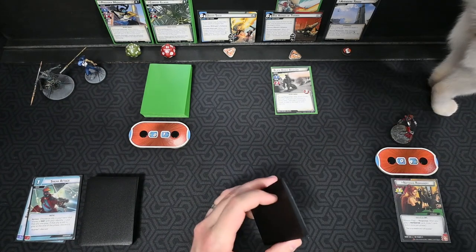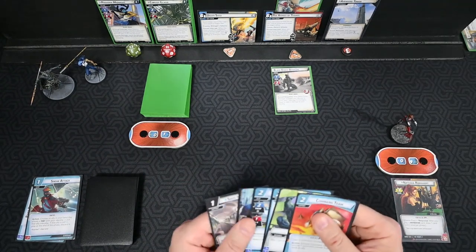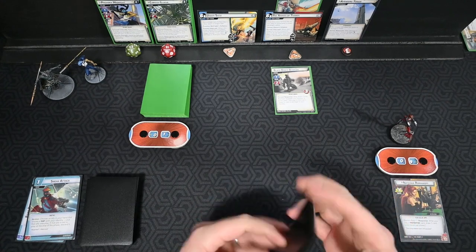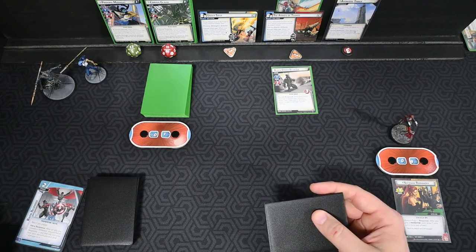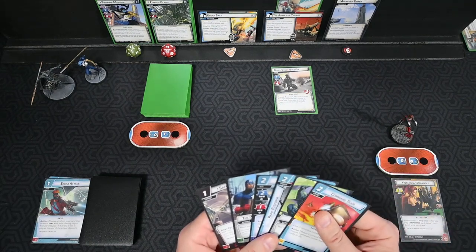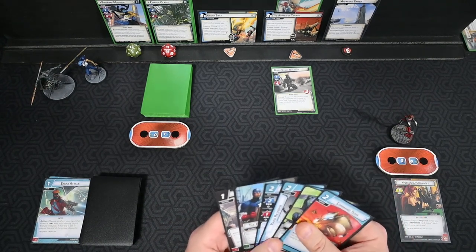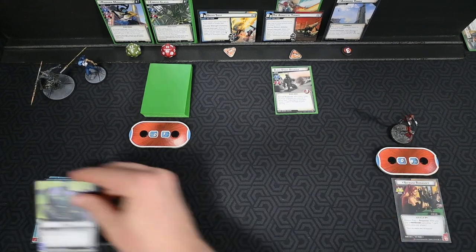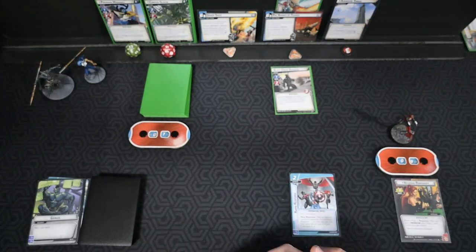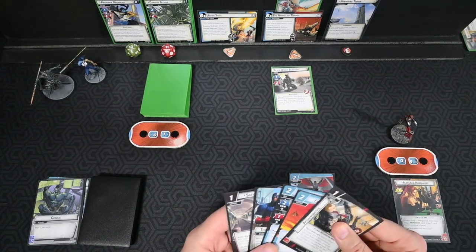We drew Power in All of Us and Safe House 29. Safe house would be good, but Rapid Response is actually a Preparation card — I just noticed that. So the first thing we're going to do is play out Rapid Response. It's a prep card, so we draw a card — and we get Attack Robotics, which is also a prep card.